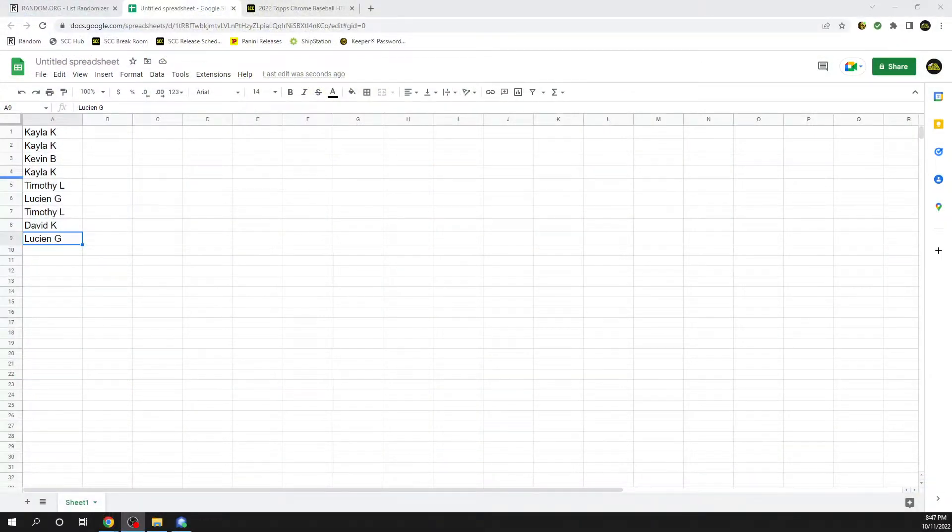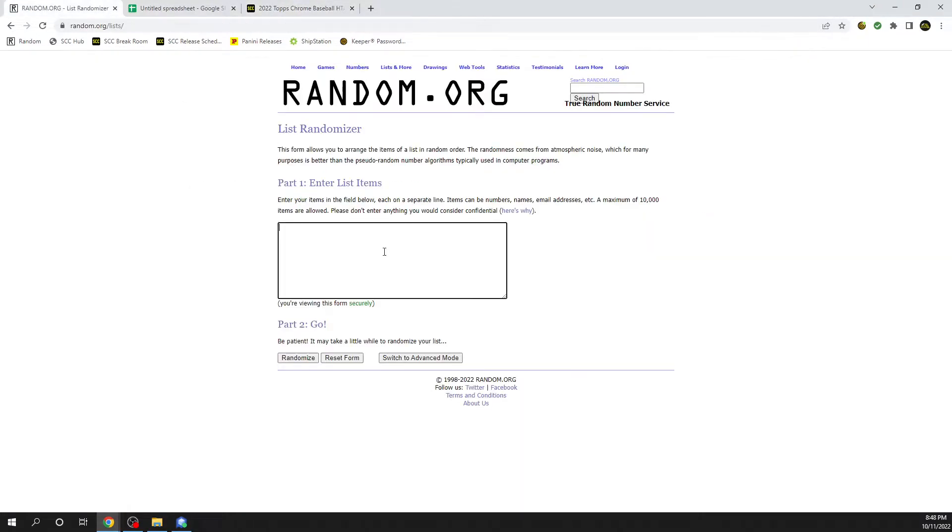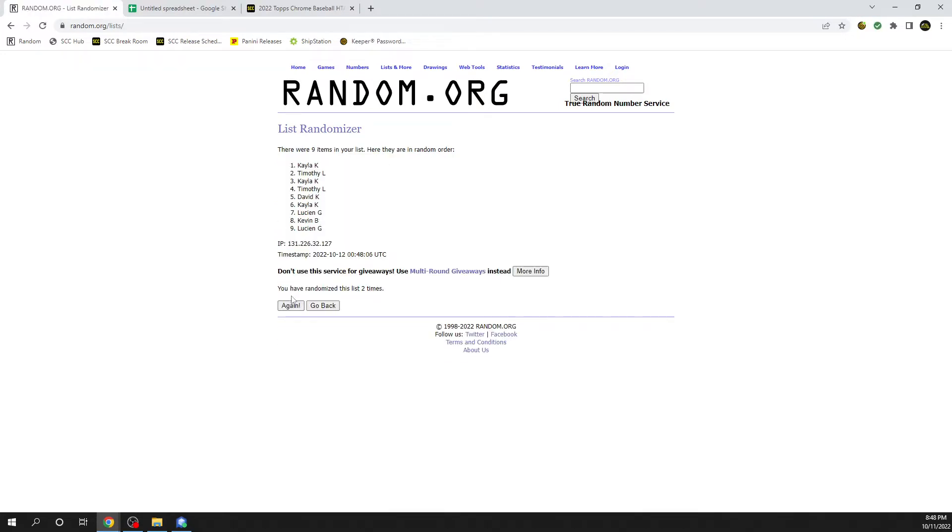All right, we are doing a Pokemon Evolving Skies group break, random four packs, number two. Here we have everyone's names in the break. I'm gonna randomize your names to get the pack order — randomize names five times. Kayla gets the first pack and the last four packs. Going left to right, one through sixteen, thirty-two — 36 packs in there, eight, eighteen, and eighteen.